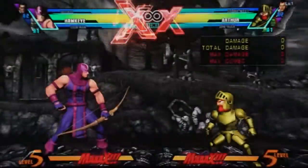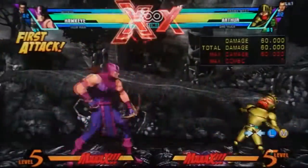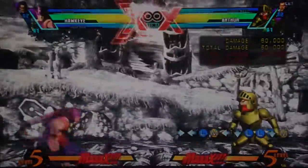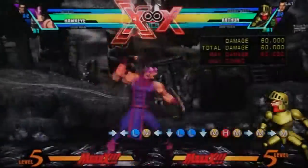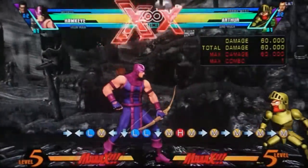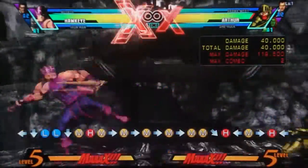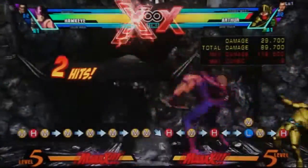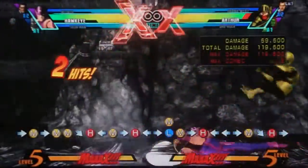Before I get into all his zoning options, let's go through his normals. He has a standard set of normals more or less. His notable ones - number one is his standing medium. Humongous hitbox, just a fantastic hitbox. It's a great mid-range poke, and you confirm it into either a slide or forward heavy if you're close enough. The best confirm possible is that one.